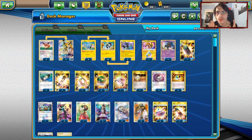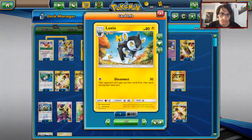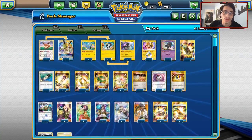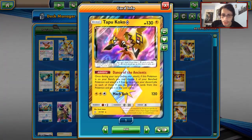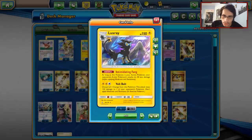Yo guys, welcome back to a brand new PTCGO video. Today we're gonna be taking a look at Luxio, which is an interesting card that might actually have some potential when you combo it with Tapu Koko and Luxray. Pretty good combo.